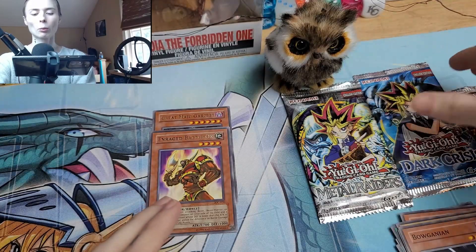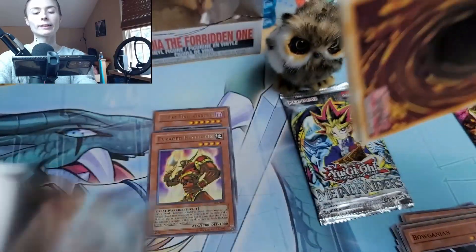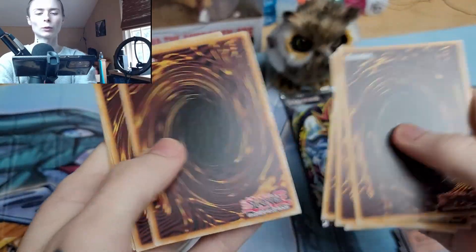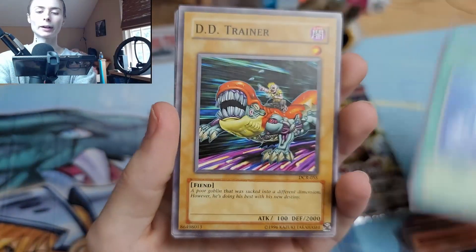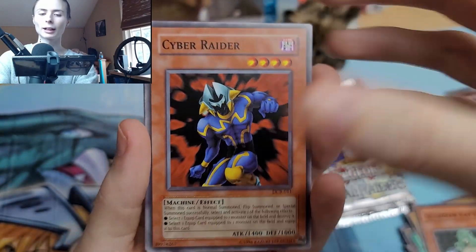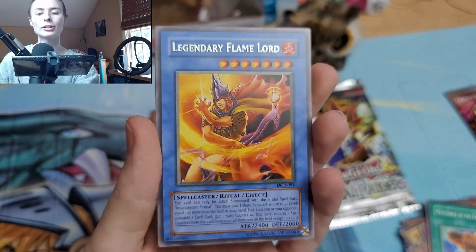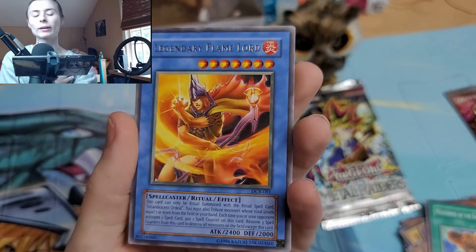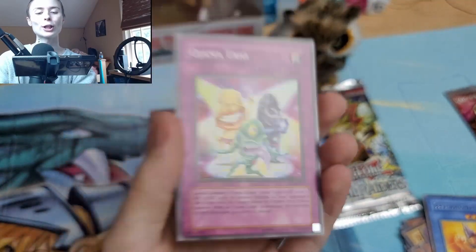Let's go with Dark Crisis again. Obviously we could pull the Exodia of Necroz — Necroz Exodia, I don't remember the name. If we could pull Rod of Silence that would be awesome because I need him also. I'm trying to collect all the secret rares, making slow progress. Legendary Flame Lord — always thought this card art looked really good for a ritual. And we got Ojama Trio.